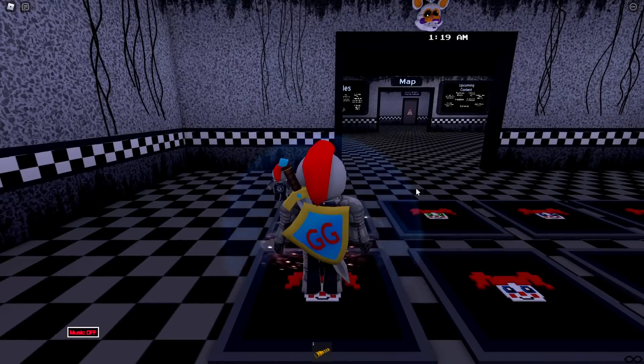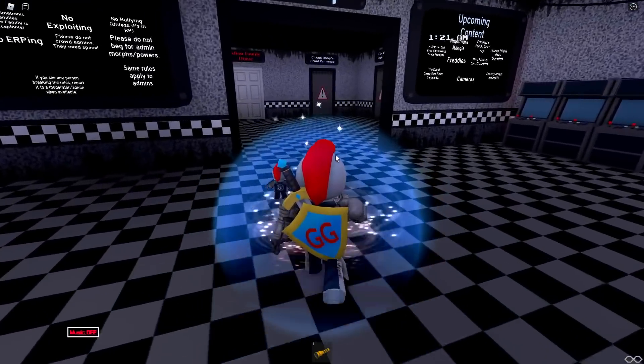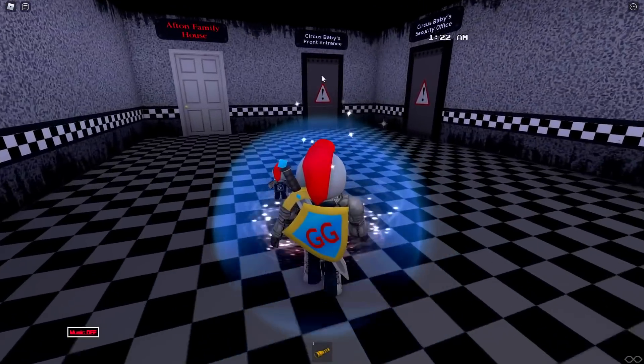All you gotta do is climb up this and go over and touch the deactivated Candy Cadet, and you get the Storyteller Badge. There is another ladder here, but I'm just gonna go ahead and reset. The next badge is over on the other side of that wall, so instead of walking around the whole thing again, I'm just gonna reset and go walk around from the front.